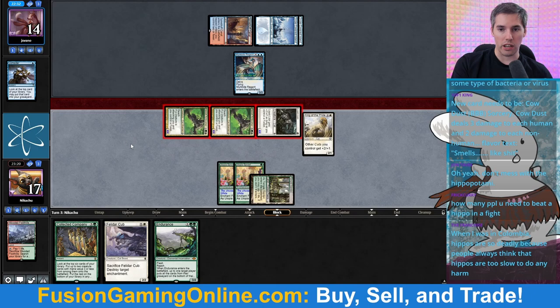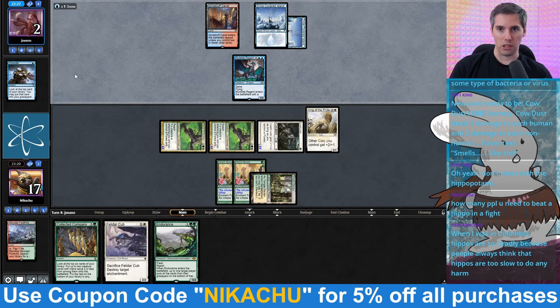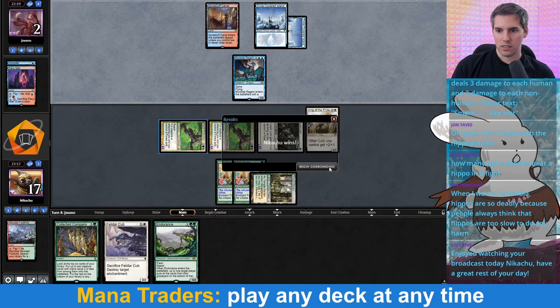The Pride! Alright, this is 12 damage. Actually, they have to chump block here — I mean, they don't have to, but just to keep their head above water they should chump block. That was just a 3/3 Murktide. They must have accidentally left the Consider in there. The Cracking Horizon land on the main phase — into failure. So that worked great.